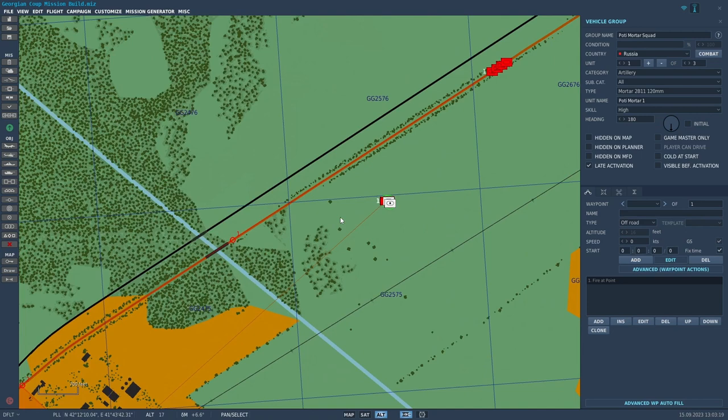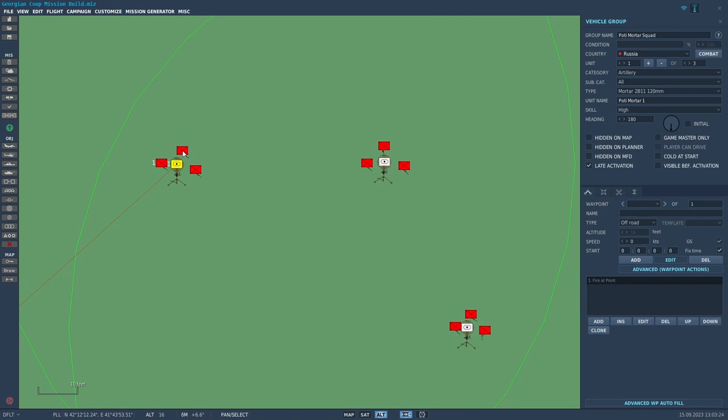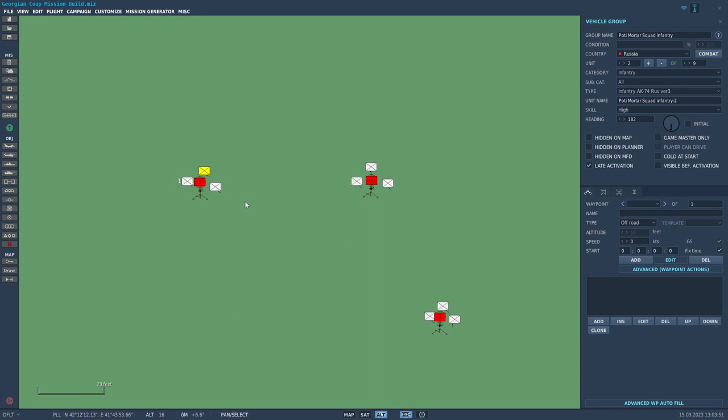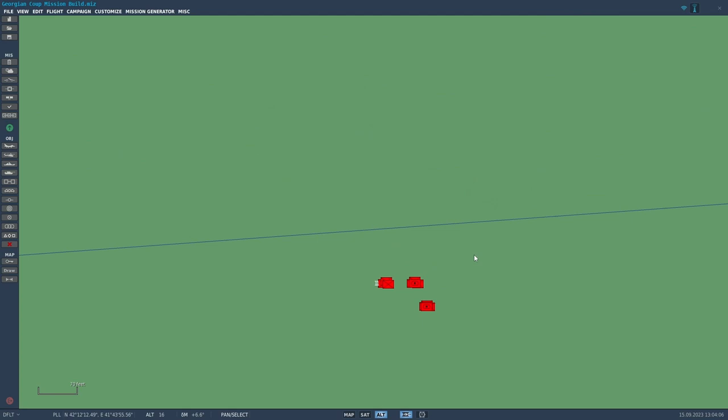To make it look a little more realistic, I put in another group of straight Russian infantry called the Poti mortar squad infantry — nine infantry under the category infantry, mixed types, placed very close around each of the mortar batteries like they're manning the mortars. The mortars themselves are only about 30 feet apart, and I did that on purpose to make it a more fun target to hit with CBUs and that kind of thing.